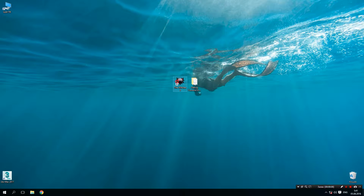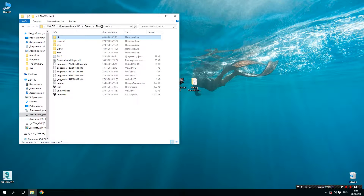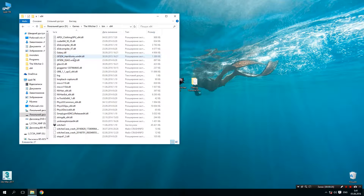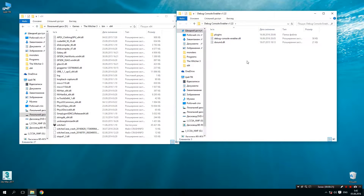Hey everyone. I want to show you how to enable the debug console for Witcher 3. For this, we go to the directory of the Witcher 3 library, then bin, then x64, and open the directory of our files.